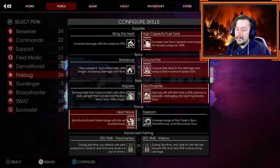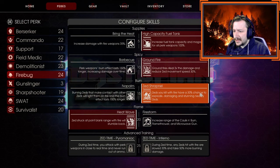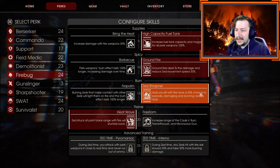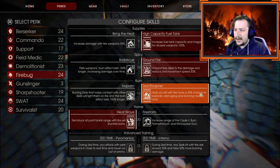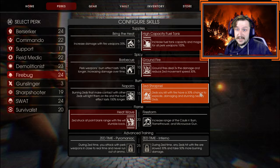For level 15, we're going to go with Zed Shrapnel. This makes it so when we kill a Zed, we have a 30% chance of that Zed exploding, stunning all Zeds around it and dealing more damage. This is great because Firebug does extremely well in crowds, and grouping enemies together with fire is fairly easy. The fire can spread a lot and can cause multiple Zed Shrapnel explosions to stun all the other Zeds around them.